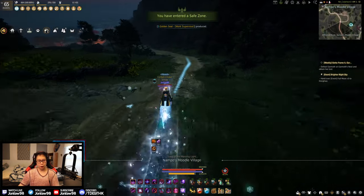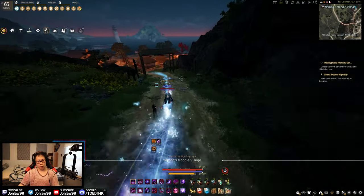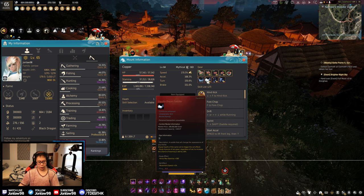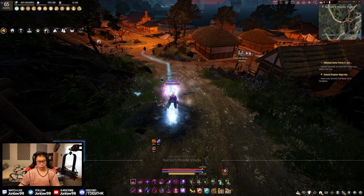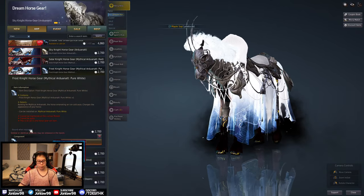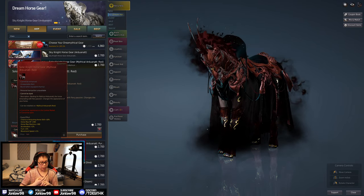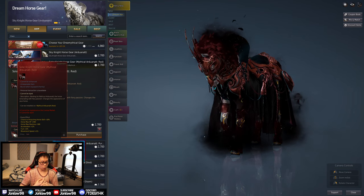The highlight would probably be the tier 10 horse costumes. Do they actually give more stats than the old ones? Let me quick check — 500 HP, 500 stamina, 2 turn, 2 acceleration, 1 move speed. Basically the same stats as the old costumes, with a 10% chance of acquiring a horse skill.